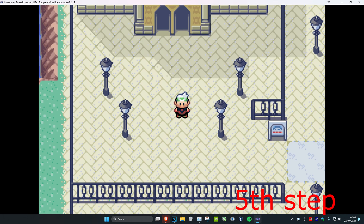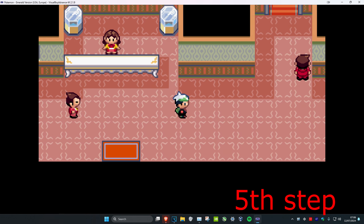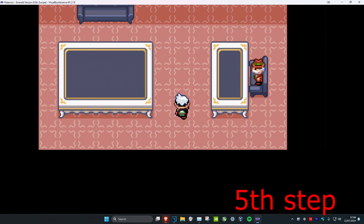Once you're back in Rustboro City, go into the Devon building here, head over to the top floor, and then speak to this guy — and he'll give you the EXP Share.